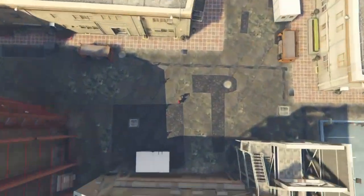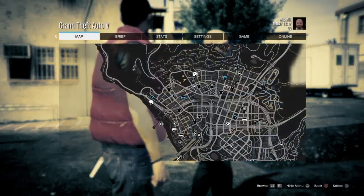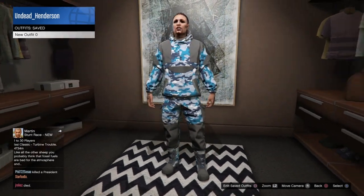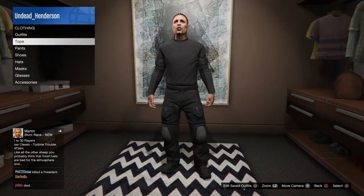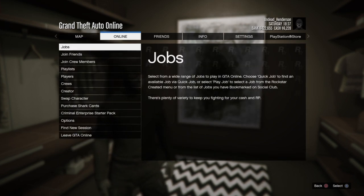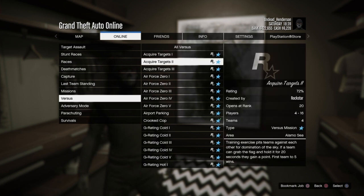Once you're in story mode, open up your pause menu one more time, go over to online, and join into a random online session. When you get into online, you want to go over to your clothing section, and create the outfit that you want to get the cop belt on. Once your outfit is done, open up your pause menu, go over to online, go into jobs, rockstar created, go down to versus, and start up the versus mission Crooked Cop.